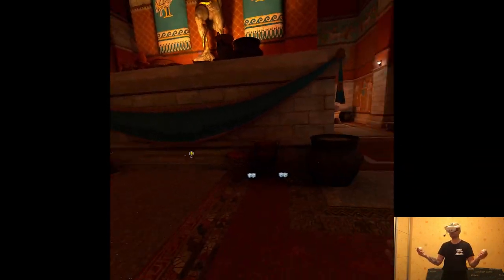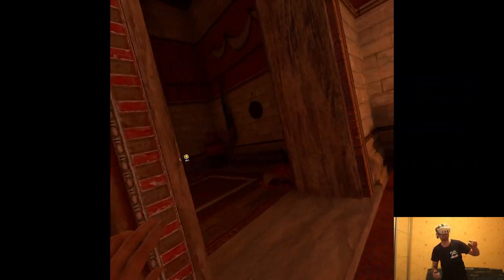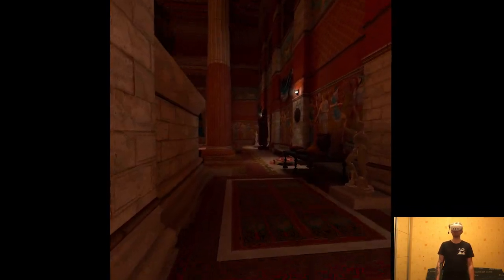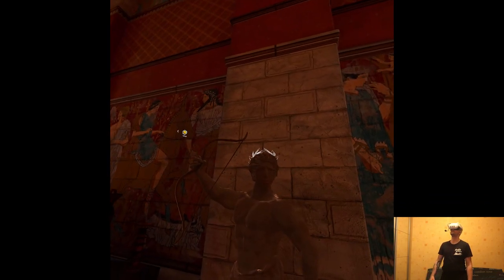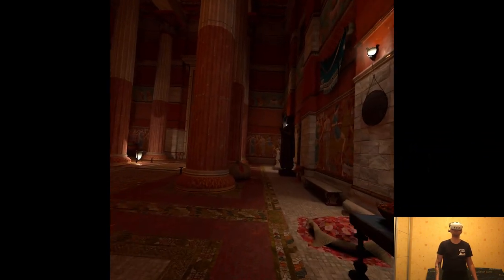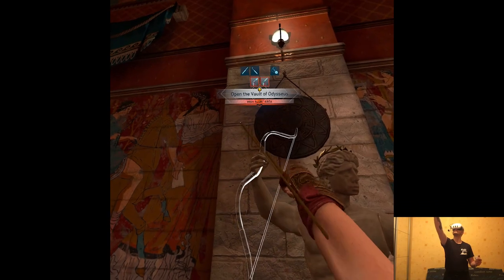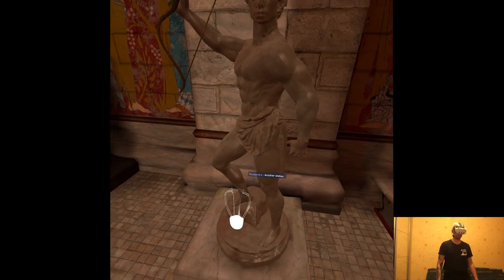I guess we just need to search the area, but downstairs we have stuff — wherever downstairs is! That must be one of the statues Odessa told me about. There's another one. Another statue.